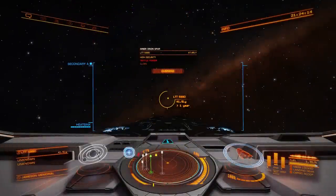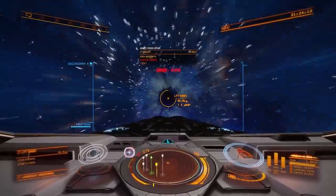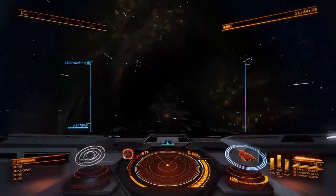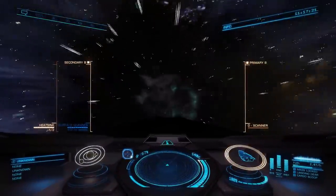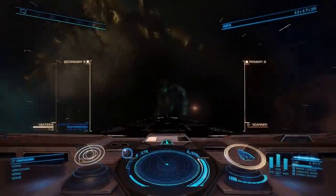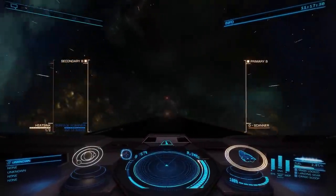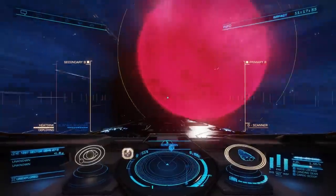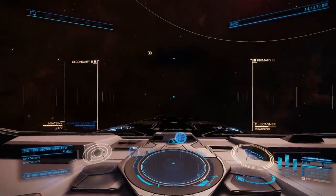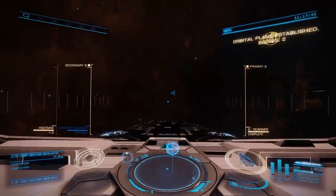So here it is, my first jump, starting at the Shinrata-Desra system from the Jameson Memorial orbital starport. And it's going to be the first of many. Now if you're wondering why everything suddenly changed colour, it was because shortly after I posted on Twitter that I was actually embarking on this journey, a very, very kind subscriber — goes by the name of Tobias — emailed me a preferences.xml file for Elite Dangerous that changes the way the game works. I kind of liked it, but after a while it was starting to cause some performance issues, so I went back to the original colour scheme.